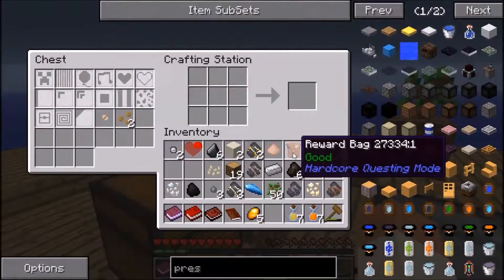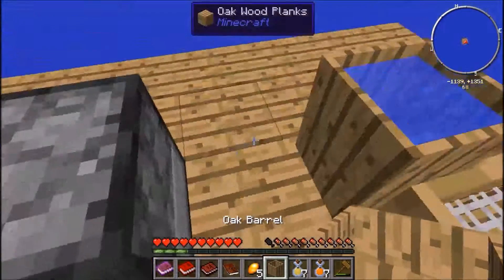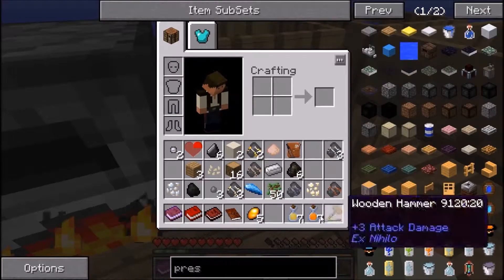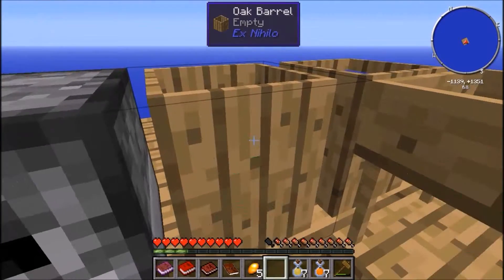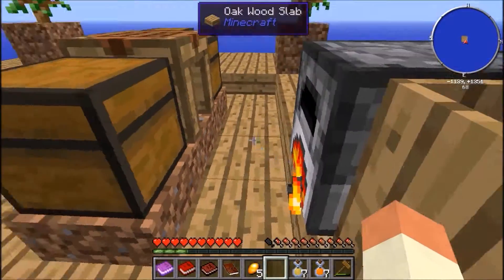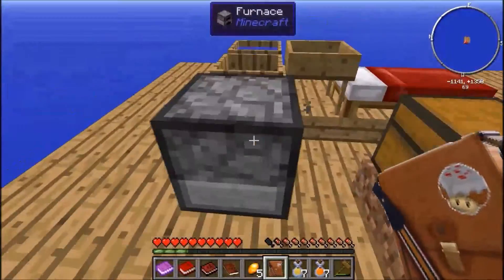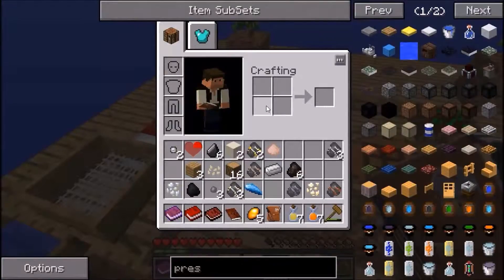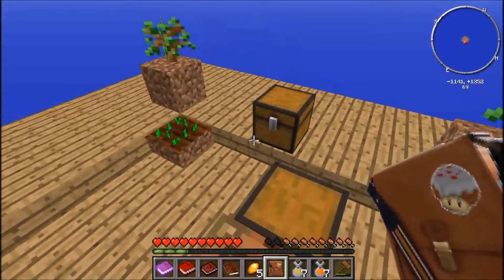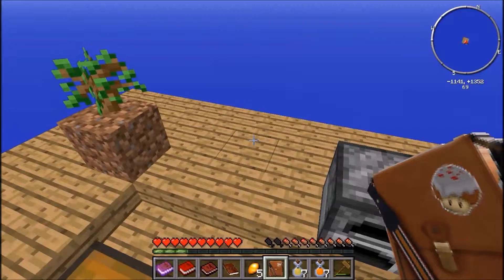We need to make another barrel. Another oak barrel — put that there. Get the saplings. And my saplings have all just disappeared — if that is true, I'm gonna scream. Well, it doesn't like me today, obviously. I think I'll leave it there. Thank you for watching — like and subscribe if you want to see more of this. Bye!